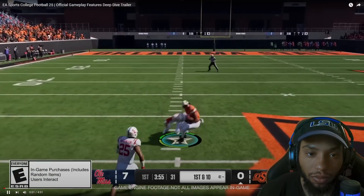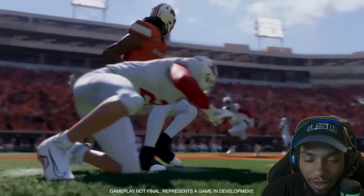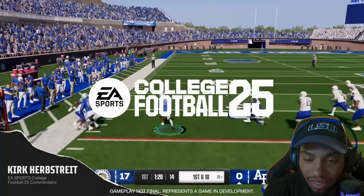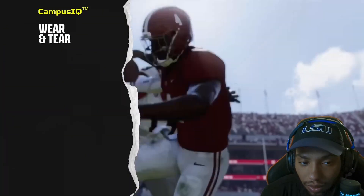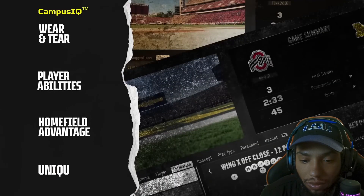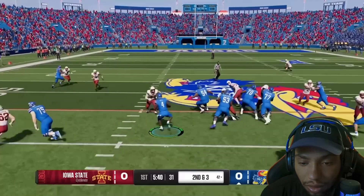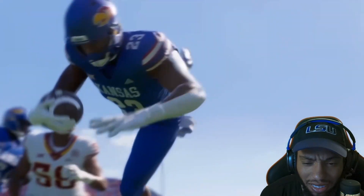Hey, everyone. Kirk Herbstreet here, and welcome to the official EA Sports College Football 25 gameplay deep dive. Today's focus is on the exciting new Campus IQ gameplay feature set, which includes the new wear and tear system, player abilities, home field advantage, unique playbooks, and a host of new mechanics that deliver the explosive, fast-paced gameplay unique to college football. Let's get into it.